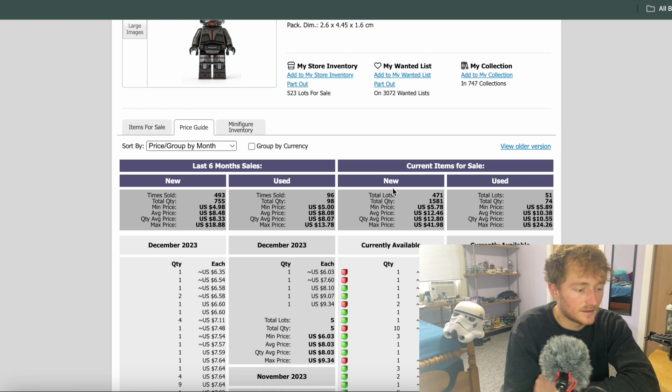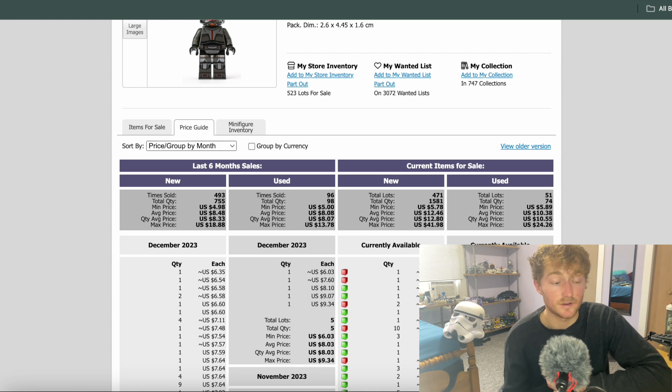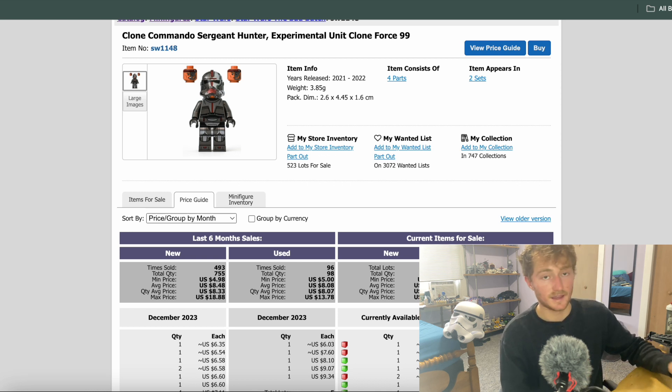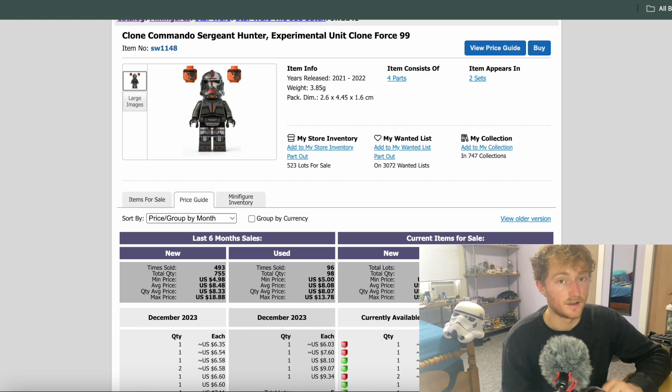Hunter is selling right now new for about $5, and the average is $12, so he's actually the cheapest of all these figs. I would say that's because he comes in two sets. But even though he comes in two sets, I think he's still a really good fig to pick up — a lot of people like the Bad Batch figs and Hunter is basically the leader and highlight of that group. So definitely a good one to pick up. But Cad Bane is obviously the highlight. If you're focused on minifigures specifically for investing in the Justifier, I would focus on Cad Bane rather than Hunter, Fennec, and Omega. I think that's the mainstay and we're already seeing him valued at quite a bit.